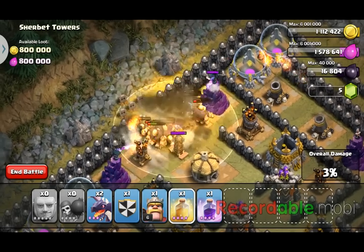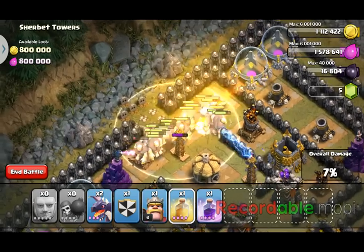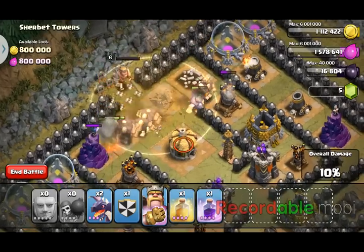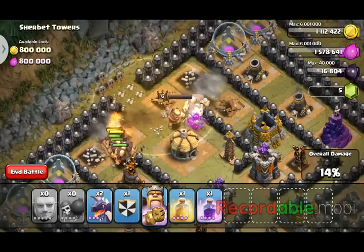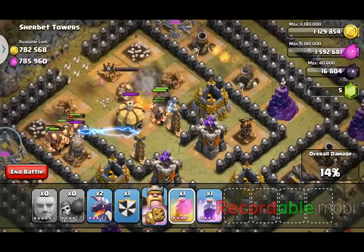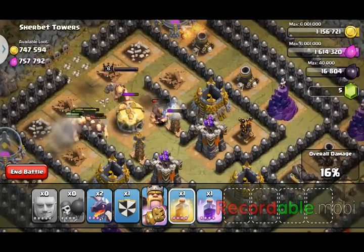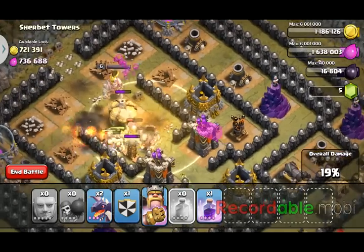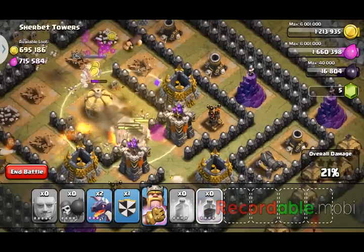There's a bomb! Heal spell — get those guys healed back up. Level four should be able to bring them up pretty good. Now they're going away doing their work. I'm going to go ahead and drop my Barb King in there — that should work out pretty well as they've already started to get a lot of those guys. Drop another heal spell; they're going to come back into that heal spell, and then once they get that I'm going to go ahead and throw a rage to get them through this.